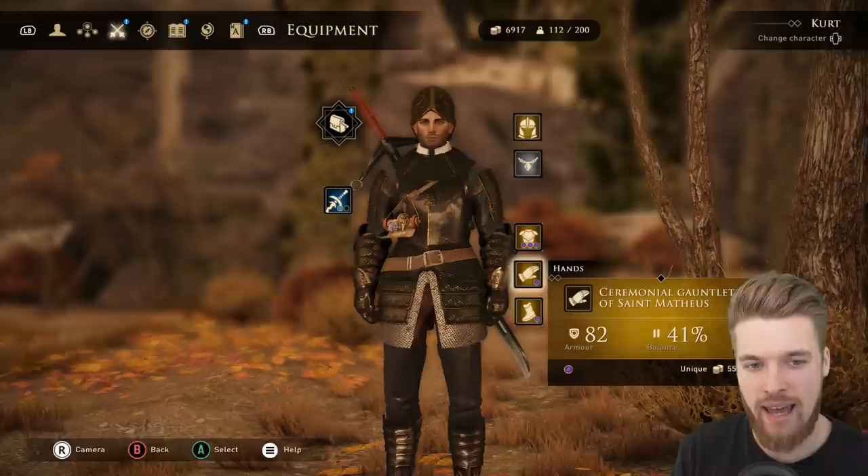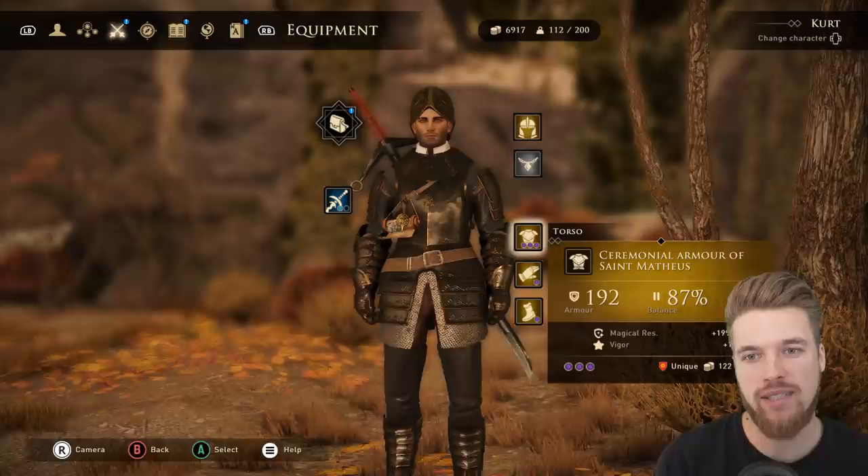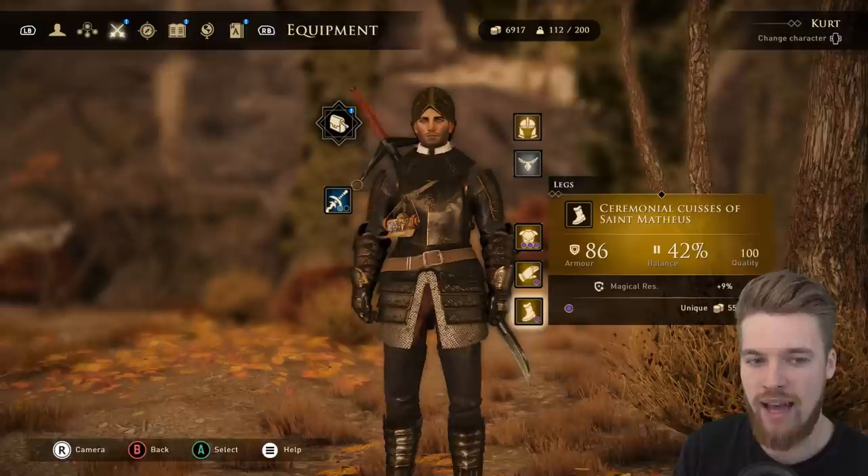My name is ESO and in today's video I'm going to be showing you how to get the ceremonial gauntlets, boots, chest and helmet of Saint Matthias, which is one of the best armor sets in the entire game, especially for magic resistance and armor rating as well.